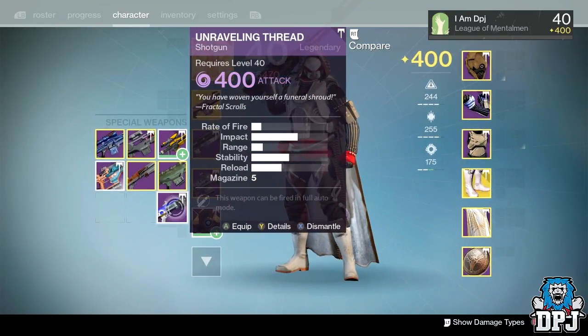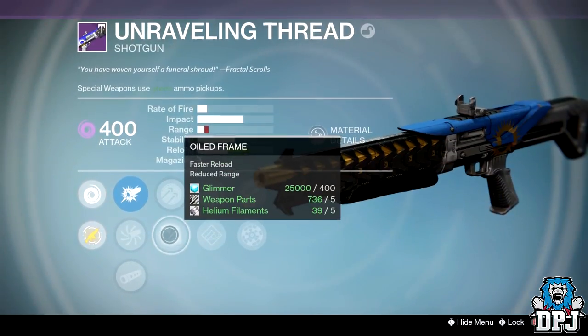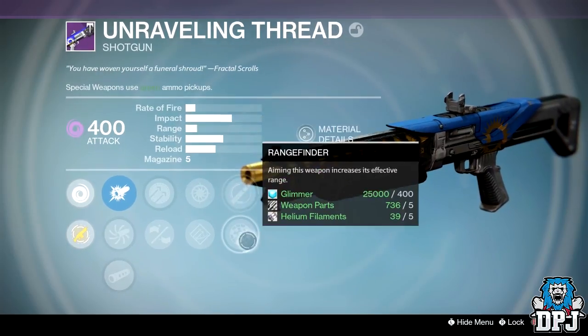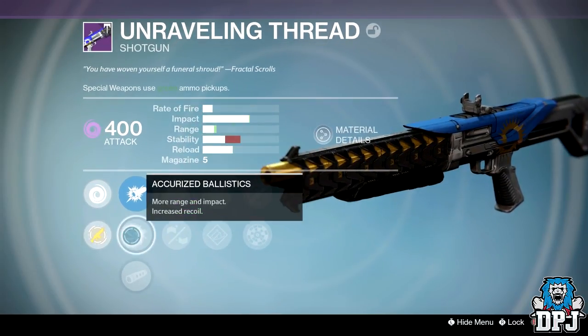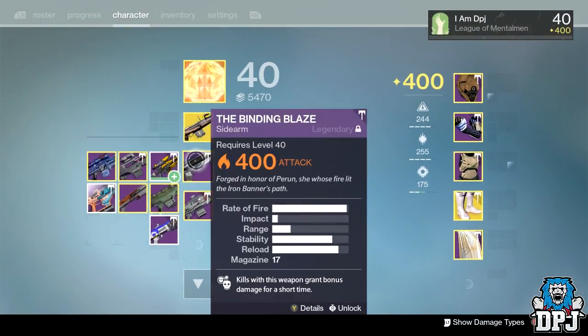We've got Full Auto on this one. What else — Hammer Forged, Oiled Frame, Hand Loaded, Snapshot, and Rangefinder. That's not bad, not bad at all. Rangefinder and Hammer Forged, and we've also got Accurate Ballistics and Smooth Ballistics for even more range.